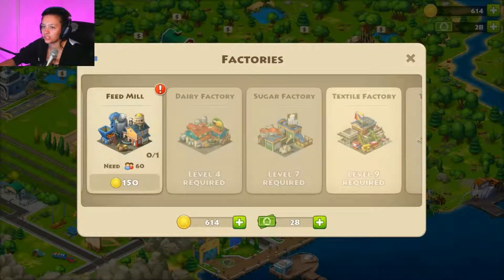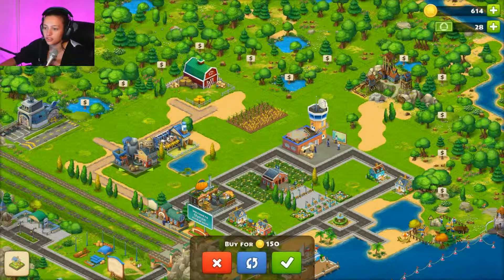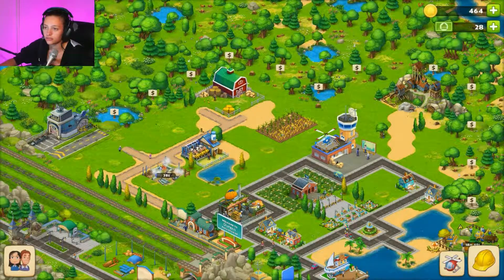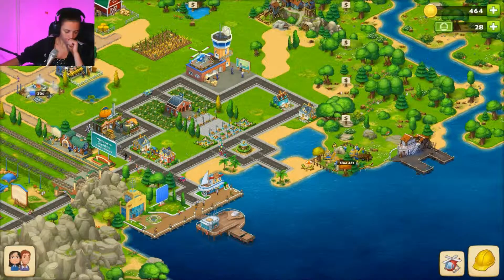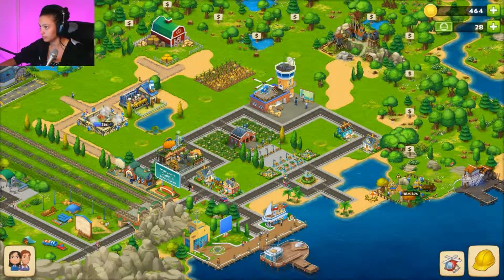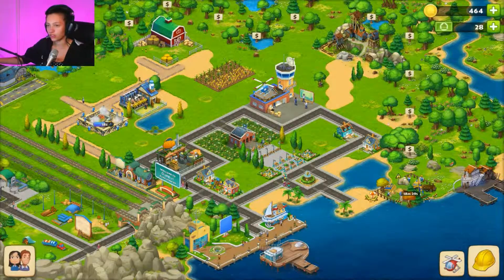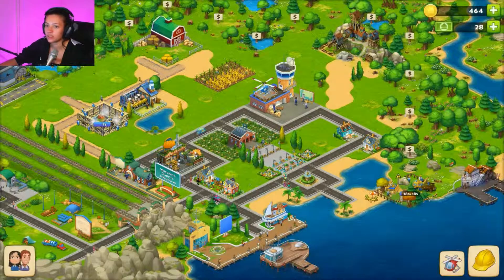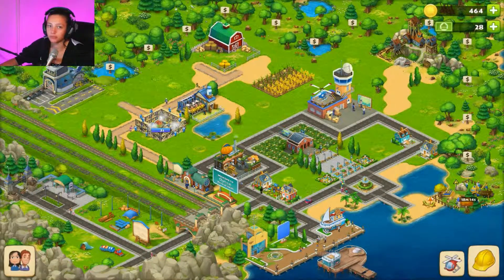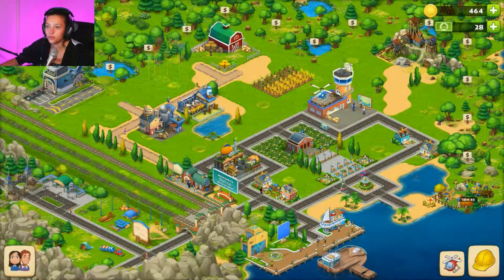Hard hats, factories — feed mill. Let's put this close to the cows, that would make sense. The feed mill is where we'll make feed for the cattle and whatnot. We can't do anything until level four, but building this factory will give us some XP and bump us up. We're halfway there — woohoo, town party!